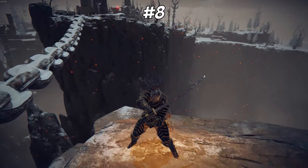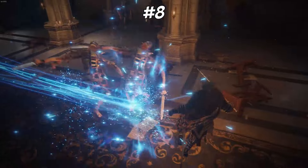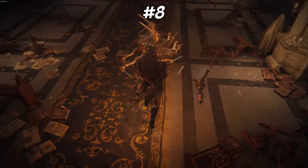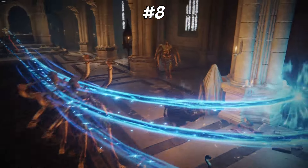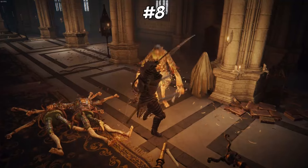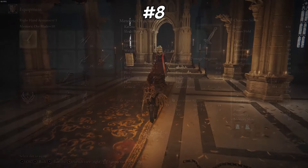At number 8, I have the Meteoric Oreblade. Now I know to some of you this might be a shock, but this weapon's Ash of War in my opinion just makes the weapon worse. Dragging enemies closer doesn't always work as good as you'd want, and other than its Ash of War, this weapon is just kind of mid. It does have a very nice overhead attack, which is its charged heavy, and added bleed buildup, but I just don't feel like the weapon is as good as the rest.